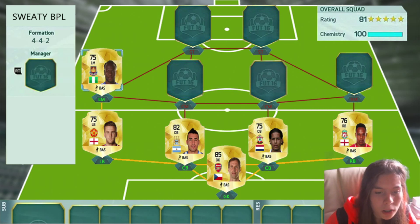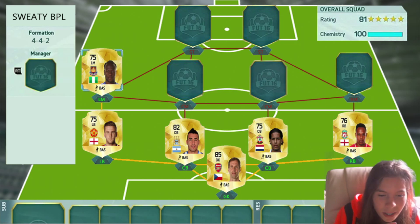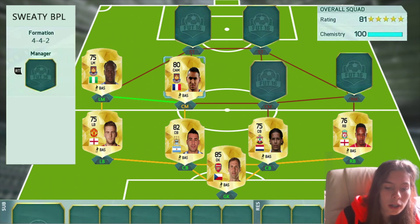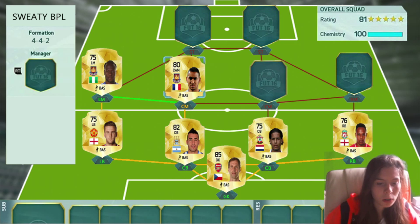Then we've got Moses — the West Ham Moses who has just transferred — for left mid. I made him a rare too. And then we have got Payet. I didn't change his position, so that's why it's orange. Payet at West Ham, so that gets a link to Moses.